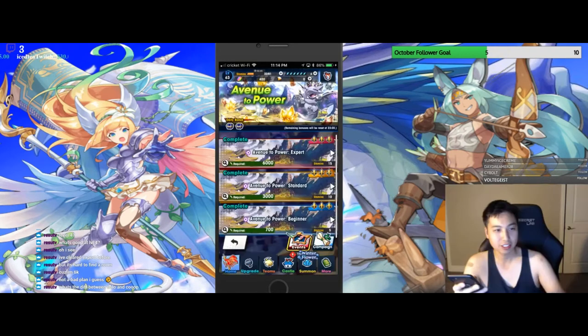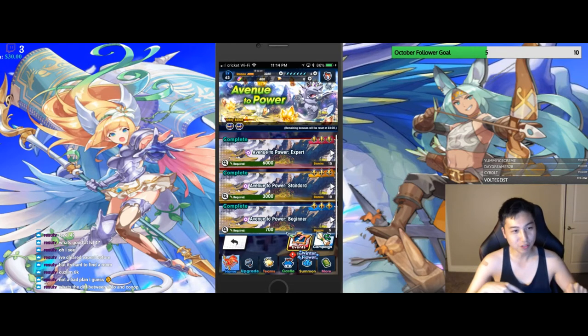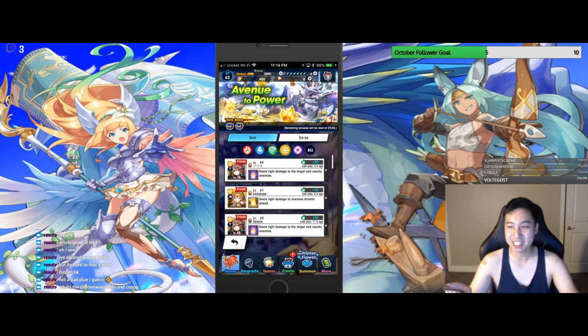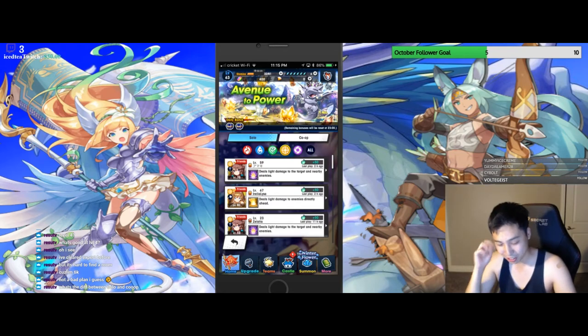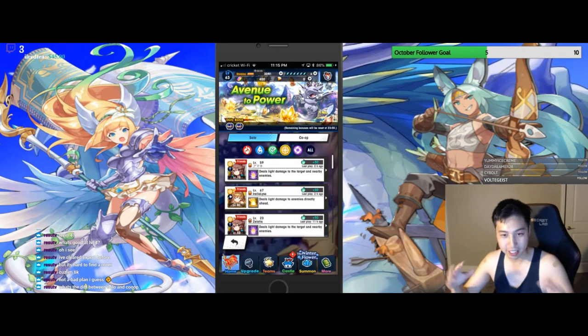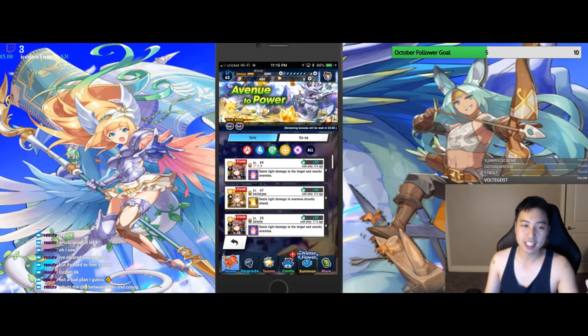Solo is what you use your stamina for. The AI is kind of stupid though. You can do solo or auto battle, but auto battle and solo won't get chests and barrels for you — it just tries to finish the dungeon as fast as possible. For co-op, everyone else has their own dragon bar so it's a lot easier. Use your wings for co-op. When you create co-op rooms it uses your stamina, but if you join a room it uses your wings. The downside is you have to actually play — no auto battle in co-op.